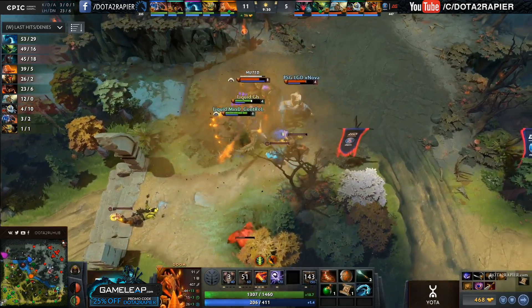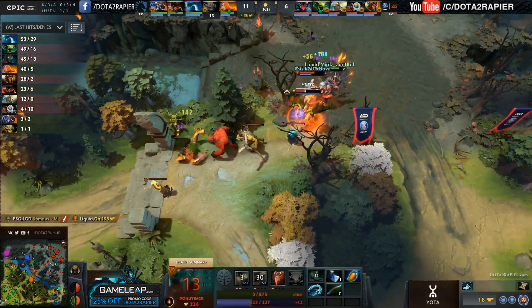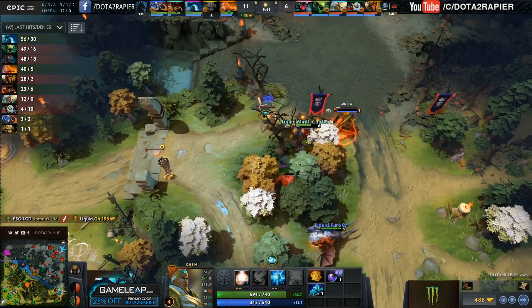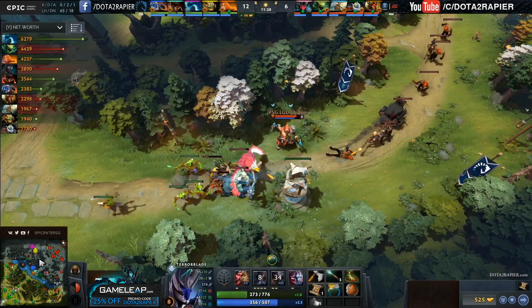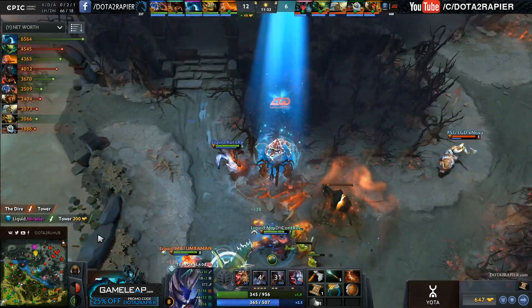GH jumps in. They manage to get the Doom off before the Viper Strike goes down, but the send back to base — is it blocked? Oh, it was blocked off by the creep. Mind Control following down and able to kill off the Viper. Meanwhile, Chen does just TP out in front of it. What a fantastic play, looking to push this hero down at bottom, and they've got all these Chen creeps, so it's not too much of an issue, but Miracle just solo takes the tower at top.